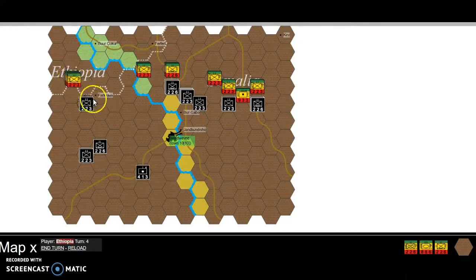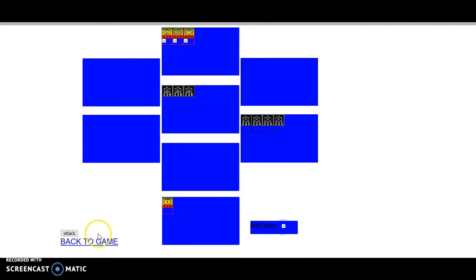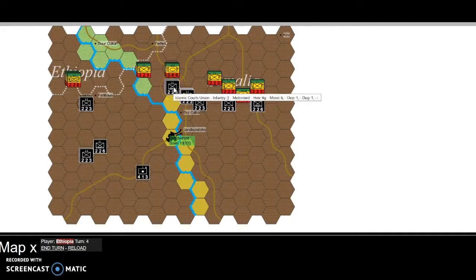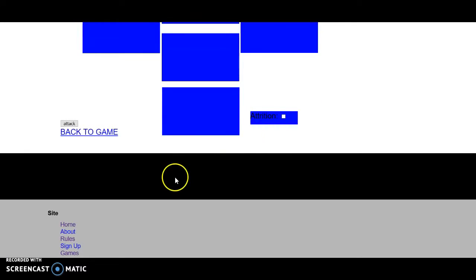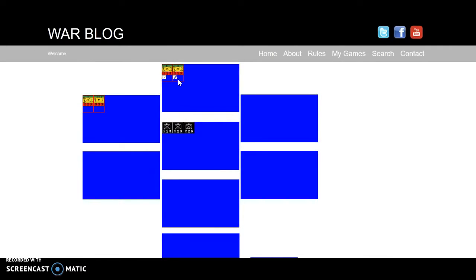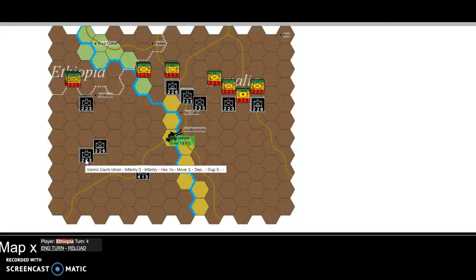I wonder why I didn't fire that last time — maybe I forgot. It's their turn now. We don't have six-twelve, we have two, four, six, eight, ten, so I can't attack that stack. I don't want to leave any holes, so I'm going to do what I said but slightly altered. There's not any movement now, so there's a nice line. That'll be a nice line there — they're now dug in, which makes them fairly invincible.